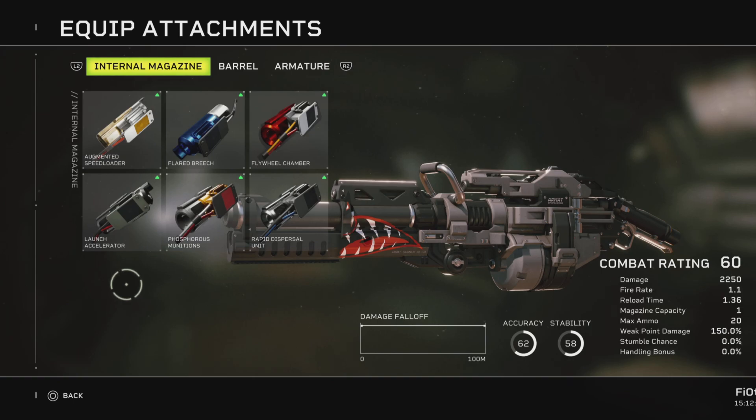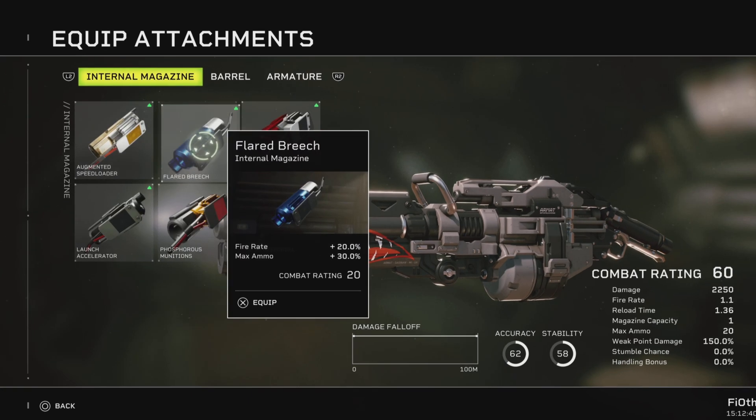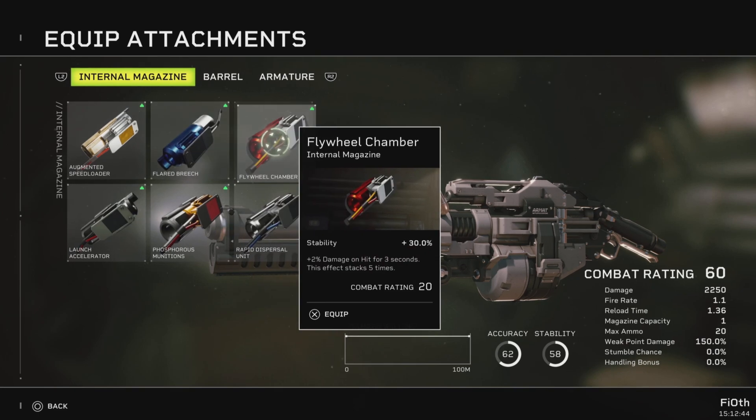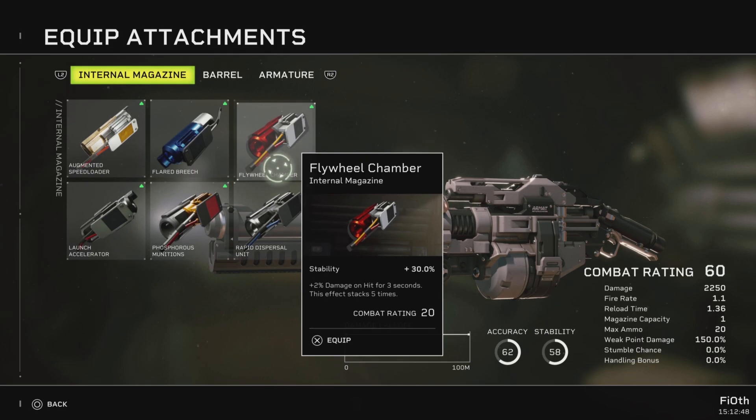For the internal magazine: augmenting speed loader gives reload speed and stability — if you put stability on this thing, something's wrong with you. Flared breach gives fire rate and max ammo. Flywheel chamber gives stability plus damage on hit for 30 seconds stacking 5 times — stupid stuff.